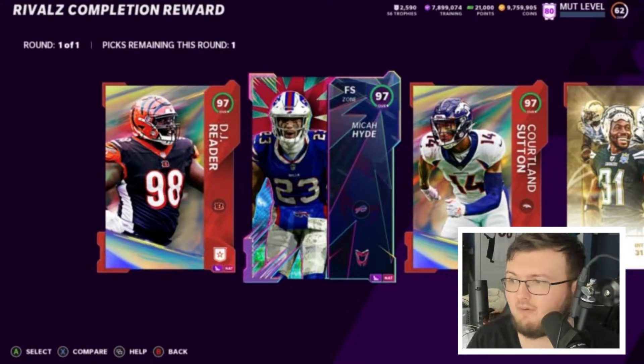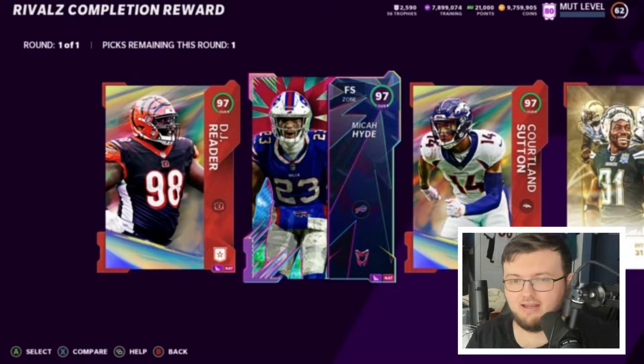Now these cards are NAT, which you kind of expected — that's usually how solos work when it comes to giving us free content. Most of it is NAT. But hey, it's still free 97 overalls, so I'm going to say this is a W. If you did Rivals or you're doing Rivals, make sure you get it all done because you don't want to miss out on this rivals completion reward pack — this thing looks absolutely glitchy, man.